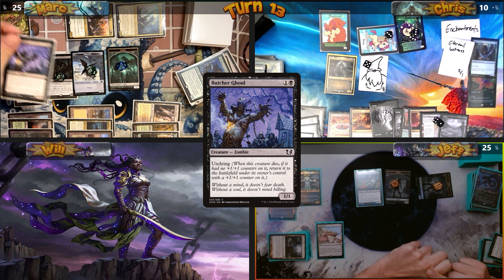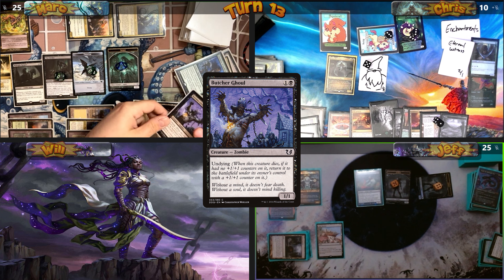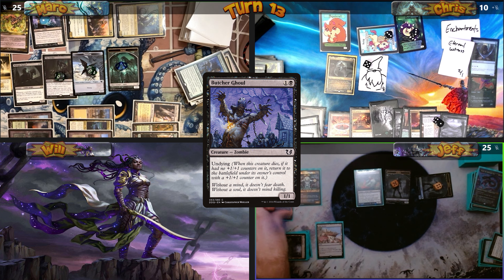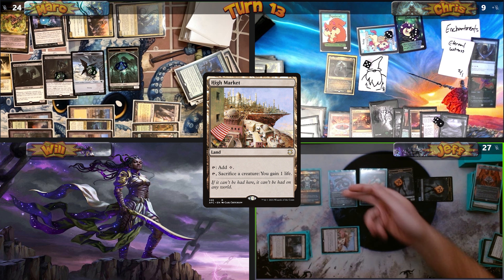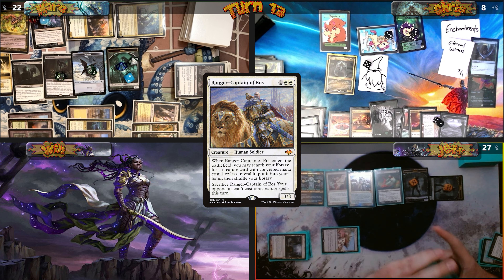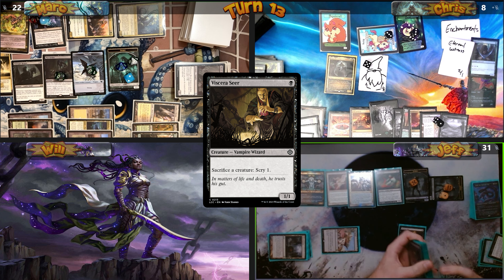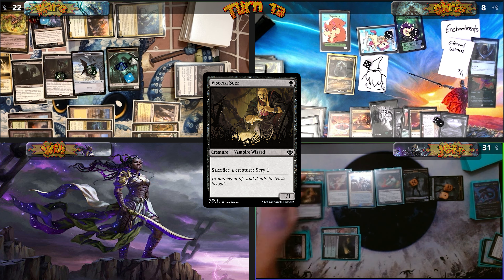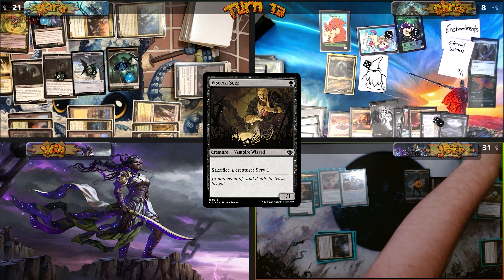Mark responds by sacrificing Butcher Ghoul to Wollstrider — scrrying to the bottom — and Butcher Ghoul returns from Undying. Mark destroys Phyrexian Altar while Loyal Retainers' ability is on the stack. Junji enters, Jeff gets a zombie and gains 2 life, then sacrifices Junji to High Market. He returns Karmic Guide, getting another zombie. Karmic Guide's ETB returns Ranger Captain of Eos for another zombie token. Ranger Captain fetches Viscera Seer. Jeff plays Nurturing Peatland, casts Viscera Seer, sacrifices Bloodghast, scrys to the bottom, and drains the table for 1.